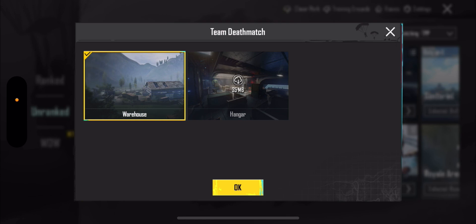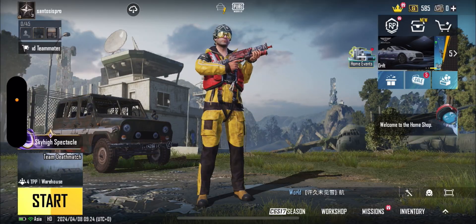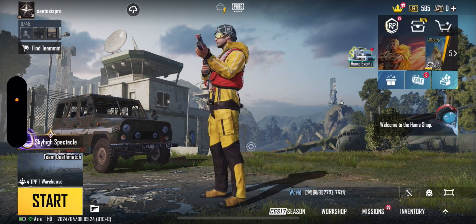You can select the map — I have Warhorse downloaded so I'm going to select it. If you want another map, you can download it. You also need to download the team deathmatch game mode as well.